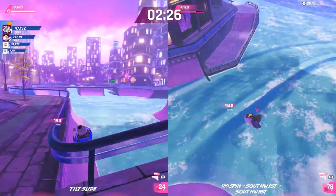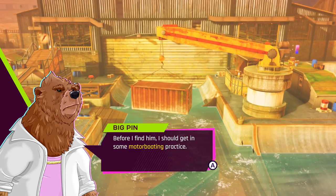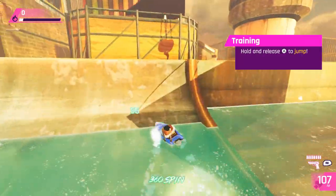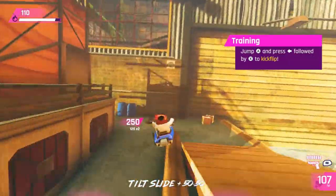Wave Break opens up with a quick tutorial, which will have you shredding the waves in no time, and while there is mouse keyboard support, players are encouraged to use a gamepad, which is perfectly fine with me because I suck at keyboard mouse. You're able to accelerate by pressing down the right trigger, and you'll want to hold and release the A button in order to perform a jump, and that's where the real fun comes in because once you're airborne, you can perform a variety of different tricks.